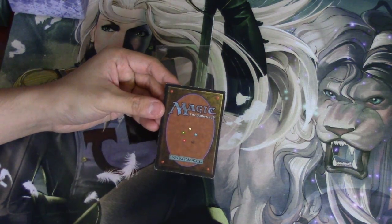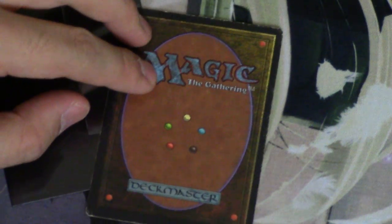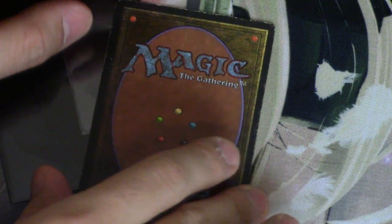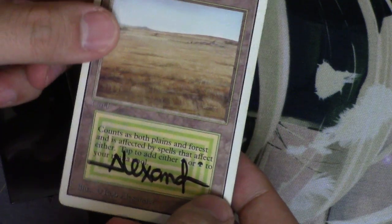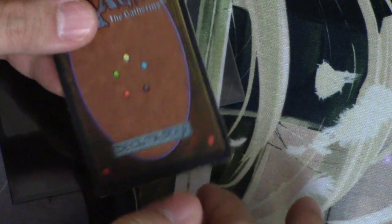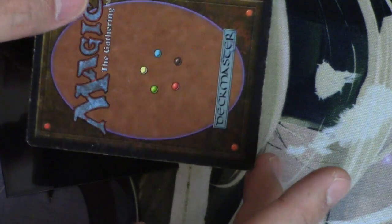I'll zoom in — this is a very, very good-looking Savannah. It's got some whitening on the top and a little whitening here, but it's pretty well taken care of. It's Unlimited, of course, which makes it a little more valuable than its Revised counterpart. If you consider signed cards always SP, it's still a great card.